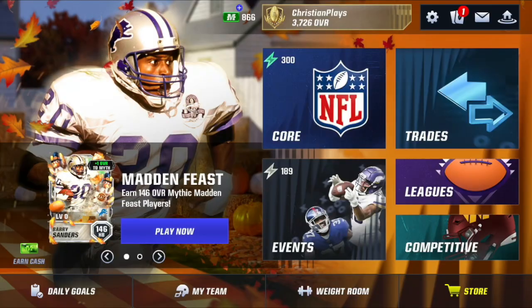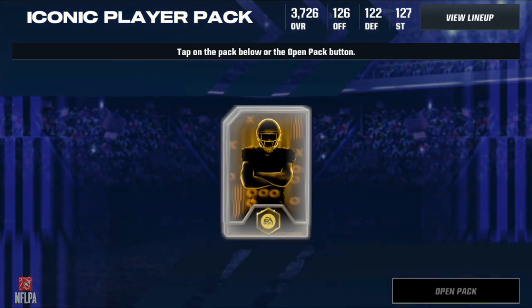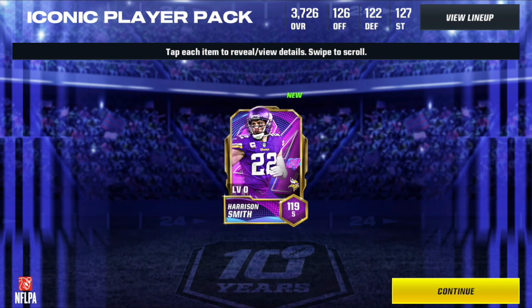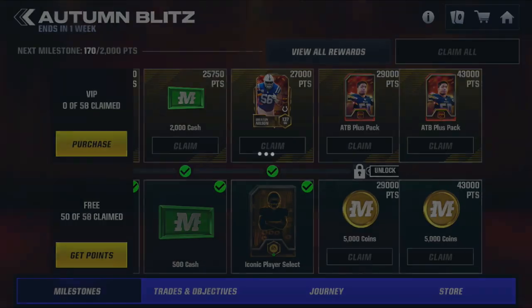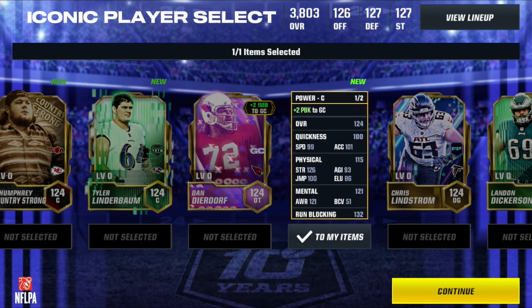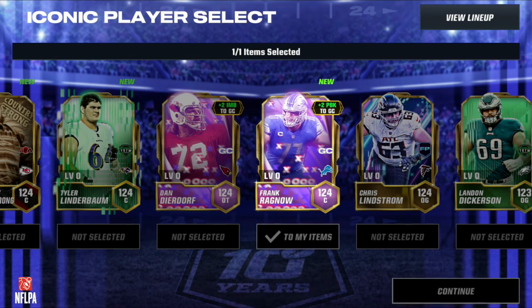We're going to say this is 10. There's another defensive - are we going to get an offensive iconic? Here's Harrison Smith from - I don't know what promo that is. But here we have an iconic player. I do offense! First offensive player of the video. I think this is number 11, and we get our first offensive player - it's going to be Frank Rag, another game changer player, another boost to all the players.